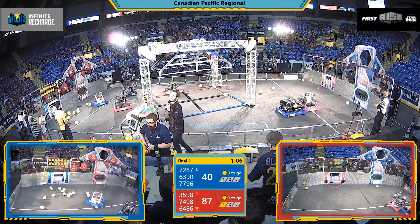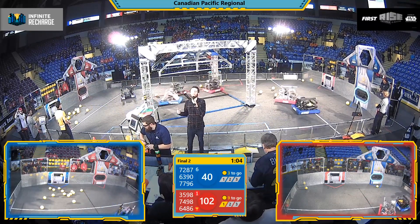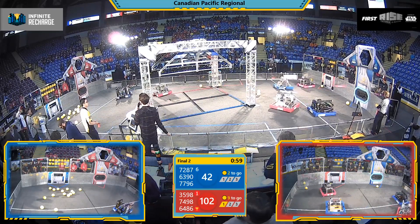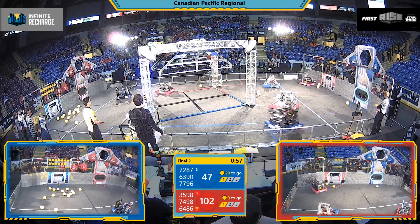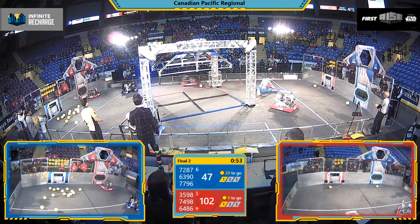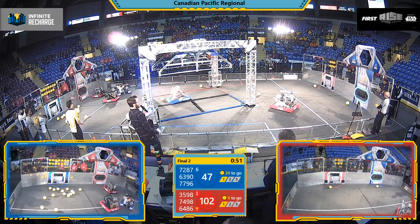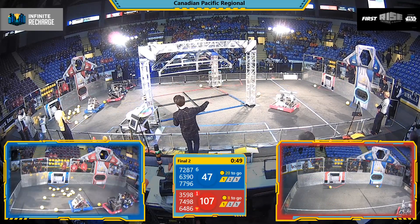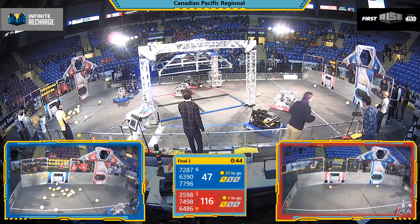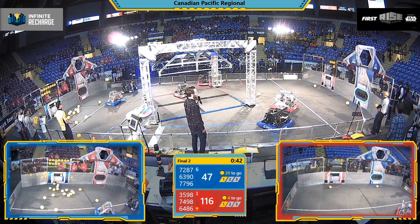Blue Alliance trying to stay in this one. They have to win this match to force finals match number three. One minute left to play. A whole bunch of Power Cells hanging out in the top right corner of the field, and no Red Alliance machines aiming to pick them up. Wingus and Dingus has their strategy, involving going back to the Alliance wall, scooping up all they can, and flying down through the Red Alliance trench time and time again.